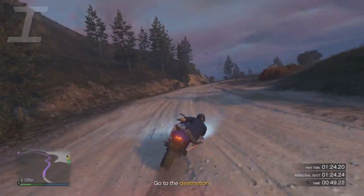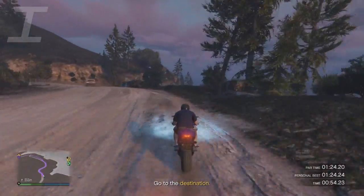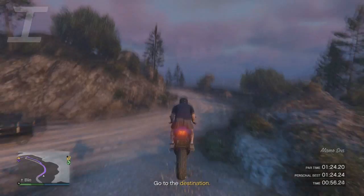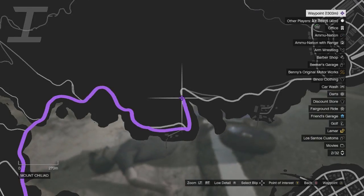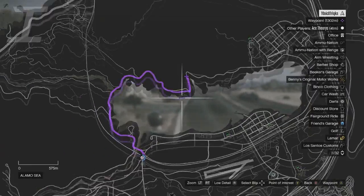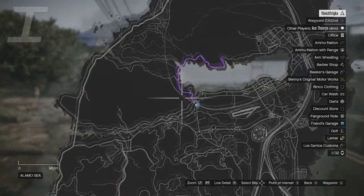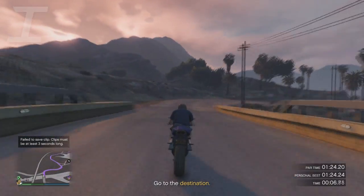First off, you're going to come to Sandy Shores and find the time trial — you should see it on the map. To make it easier, put a waypoint where you actually have to finish the time trial, which will save you a lot of time. Then you want to get a motorbike. The best one to use is the Batty, fully upgraded — that'll be the fastest vehicle for this.